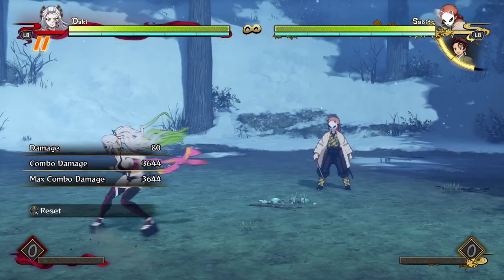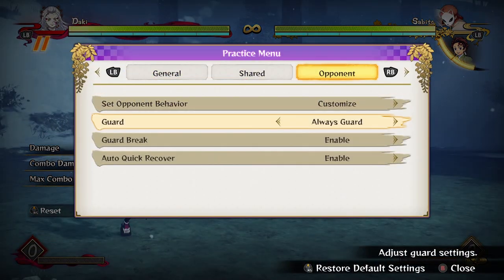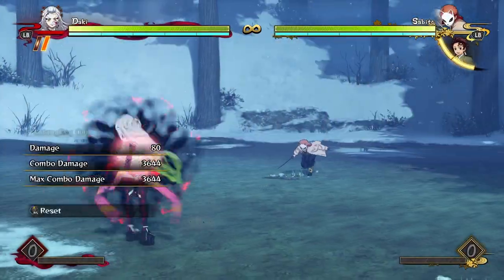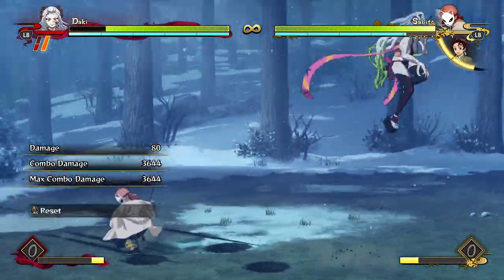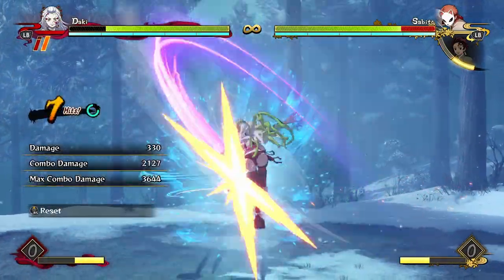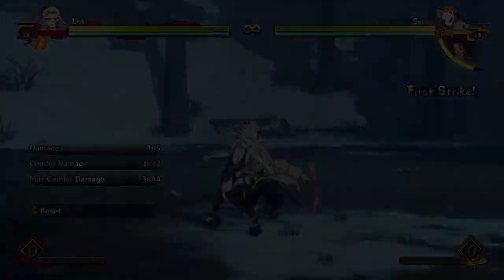You get lots of combo flexibility off of it and it's very advantageous on block, so you can just mash dash in no matter where you are and it's going to be a guaranteed string. Even if it misses the opponent, it leaves a hitbox on the screen for quite a while. It's very easy to hit confirm — if you see the opponent gets hit by it, you can just super easily dash up and combo off of it. It's amazing.